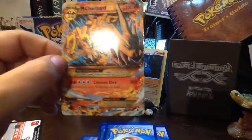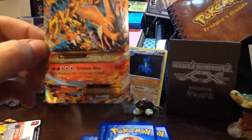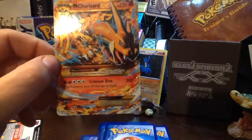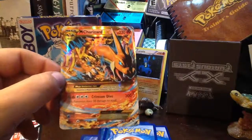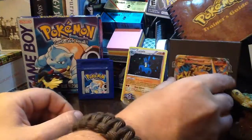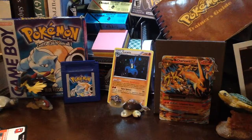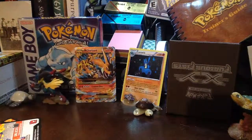Let me find the camera — there it is. That is nice. Crimson Dive, 300 points. This Pokémon does 50 damage to itself, but with 220 HP — wow. That is definitely going in my deck. Hopefully I got a Charizard EX I can throw it on too. That is nice. And I work at Hobby Town, so I got these packs for a discount.